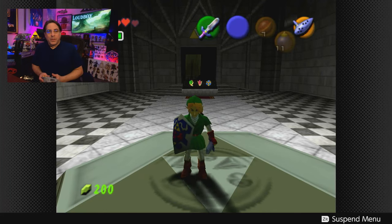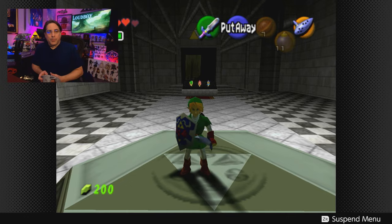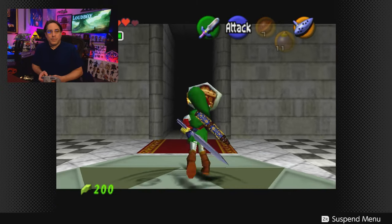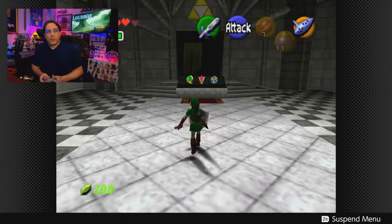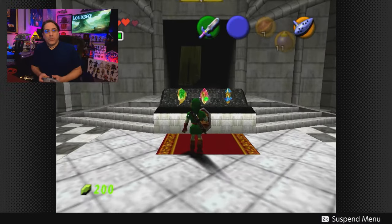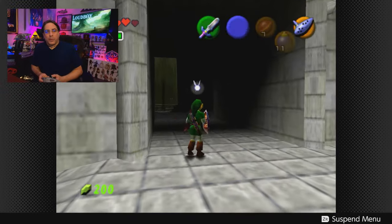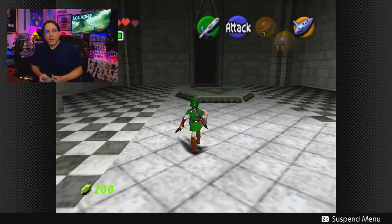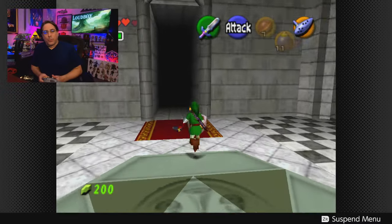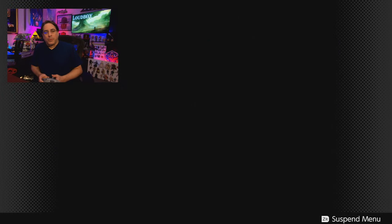Alright, as you can see, we are now grown-up Link with our master sword. There are the three spiritual stones which allowed us to grab the master sword, but we're actually heading out of the Temple of Time now. And man, Ganondorf has given us such a lovely world of evil. What do you expect from the king of evil?